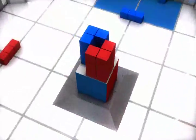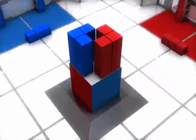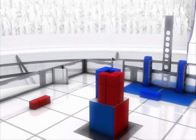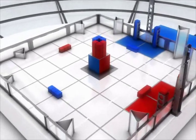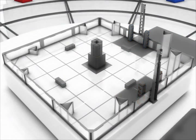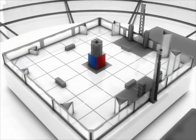The competition takes place on a twelve-foot square field covered with foam tiles. In the center of the field there is a twenty-eight inch raised steel and lexan platform. The primary game object for this year's game is a three-inch foam cube. Thirty of these cubes are located on the field — twenty are located in four autoloaders and eight are available to be preloaded in autonomous mode. There is also one large bonus cube located on top of the platform.